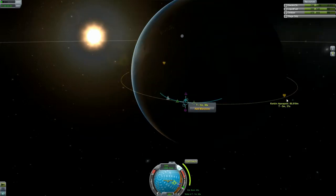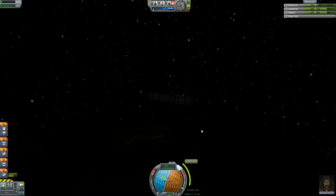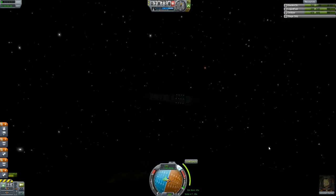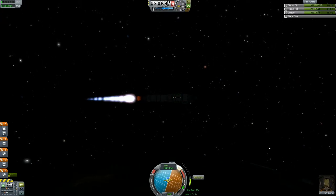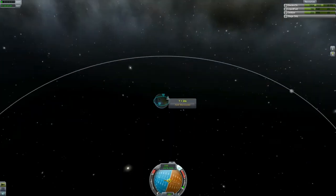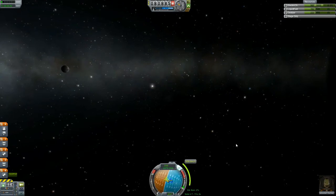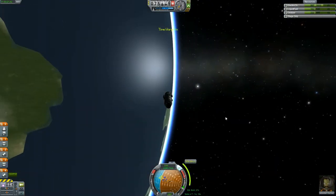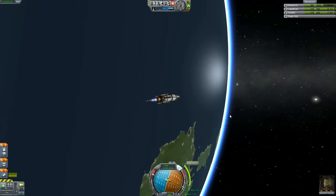We're going to do a standard Kerbin orbit, circularize it, and then do our burn for the moon. We've kind of stopped doing science right now because there's not much left to do at the moment — we're trying to get to the moon. We have a little more than three quarters of our power left, and we'll save that power mainly for the moon so we can get the higher science values available around it. Now that we've done our circularized orbit, let's do our burn for the moon.